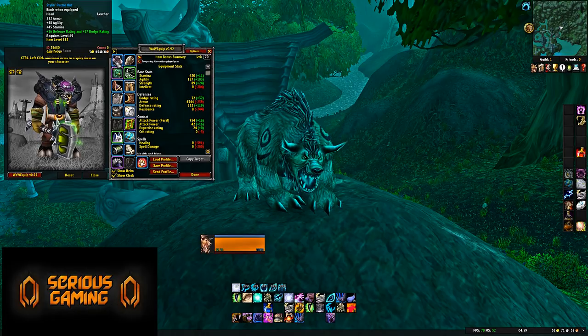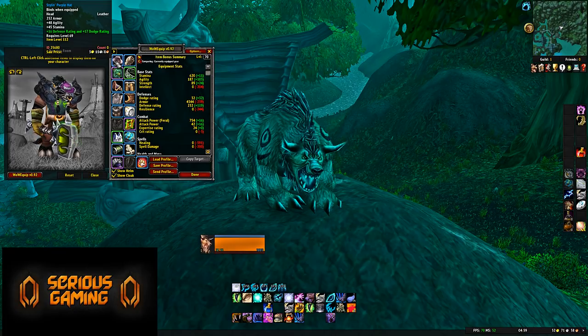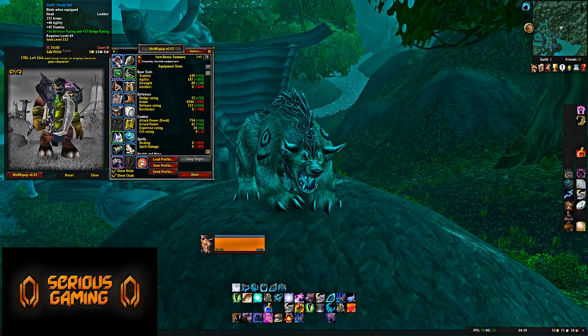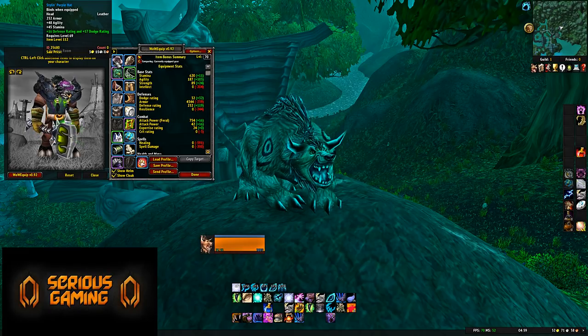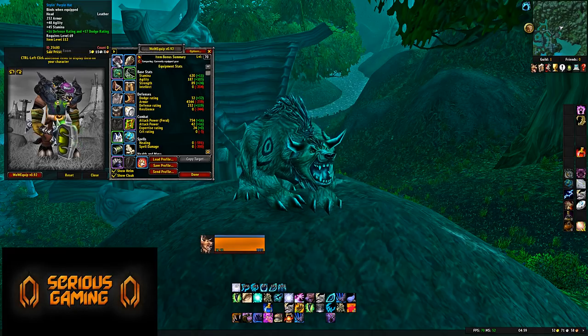Helmet: Stylin' Purple Hat. You'll probably craft this yourself — 48 Agility, 45 Stamina — with the Helm Enchant from Keepers of Time for 16 Defense Rating and 17 Dodge Rating. There are other helm enchants available, but going for Defense Rating and Dodge Rating at the start makes the most sense since Crit Immunity is quite important for a Druid. This is probably one of the best pre-raid helmets in the game. There are options with a Meta Gem socket, but since you're going for the 18 Stamina Meta Gem anyway, it's not really a priority.